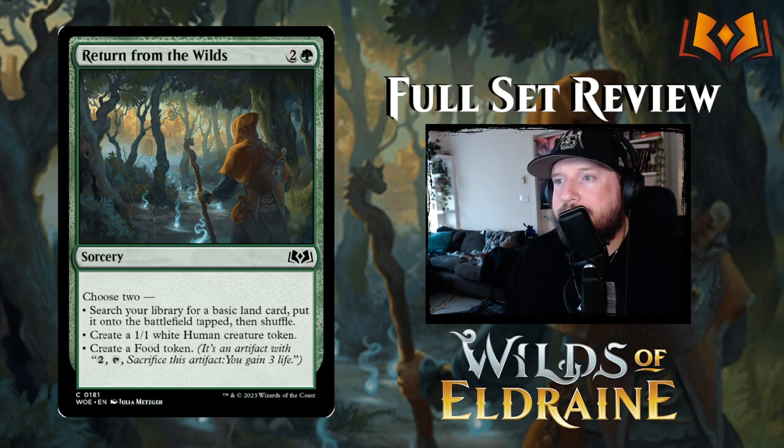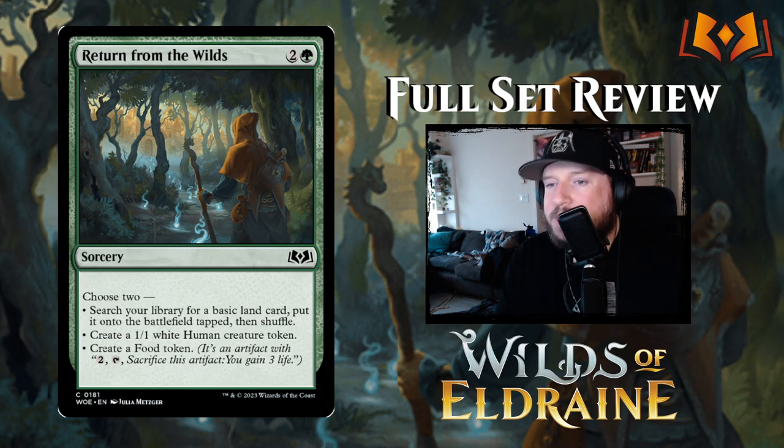Return from the Wilds is two and a green for a sorcery — choose to search your library for a basic land card and put it onto the battlefield tapped, then choose: create a one-one white Human creature token, or create a food token. Great options. I'd usually want the land plus one of the other two, but there are circumstances where you want the human token as a chump blocker or a bargain chip. I like this card.